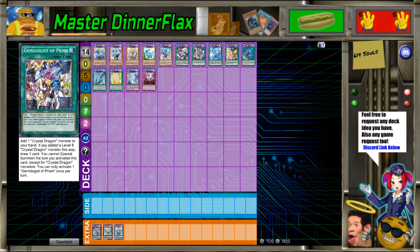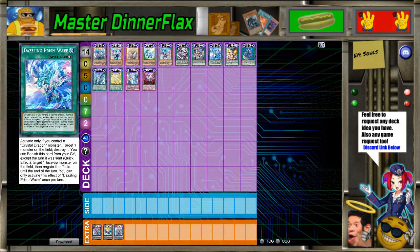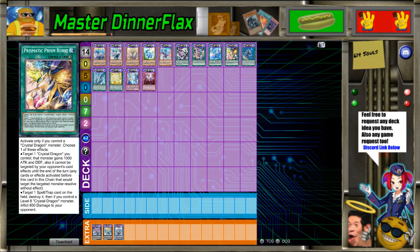Dazzling Prism Wave: activate this if you control a Crystal Dragon monster. Target one monster on the field and destroy it. You can banish this card from the graveyard, except the turn it was set there — target one face-up monster on the field, negate its effects until the end of the turn. That's fine. Prismatic Prism Burst: choose one of these effects. Target one Crystal Dragon you control — it gains 1000 attack and cannot be targeted until the end of the turn. Any cards or effects that activated before this in the chain that would target it resolve without effect. That's really, really cool — probably the coolest thing I've seen on a card. One of the problems of Forbidden Lance is that as long as your opponent has something chainable, it never really worked — but having something like this is actually really cool.